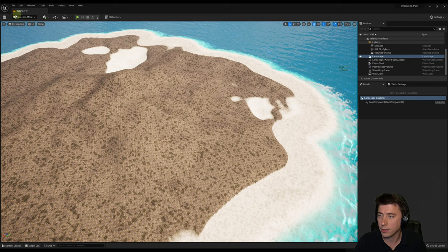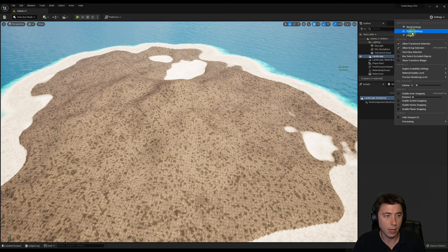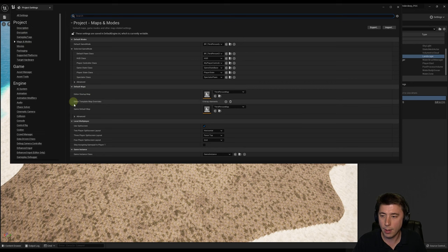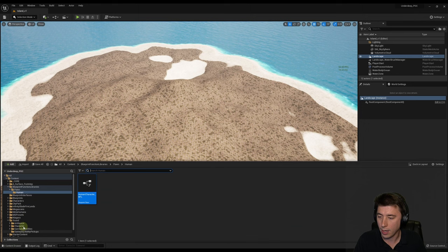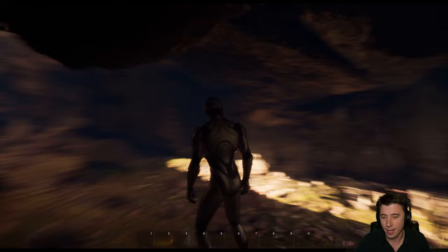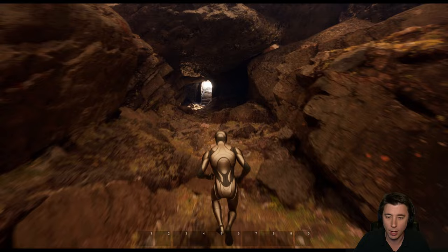Once you're pleased with the result, go back to Selection mode and save. One last thing: to make this level the new default level of your game, go to Settings > Project Settings > Maps and Modes, and set both the Editor Startup Map and the Game Default Map to Island Version 1. Then save all in the content drawer. That wraps up today's episode. In the next episode, we're designing our first indoor space — a cave level — and I'll show you how to sculpt that directly into your landscape.